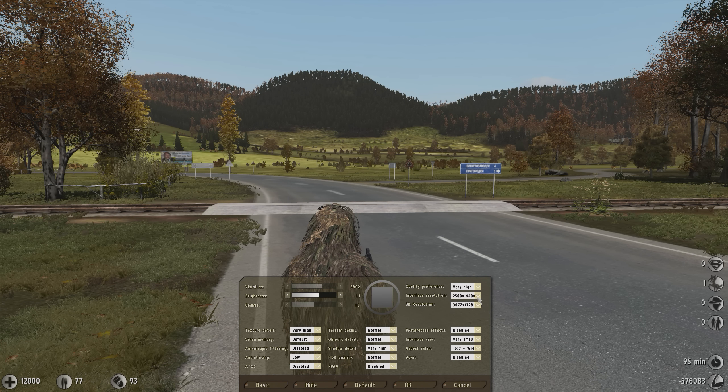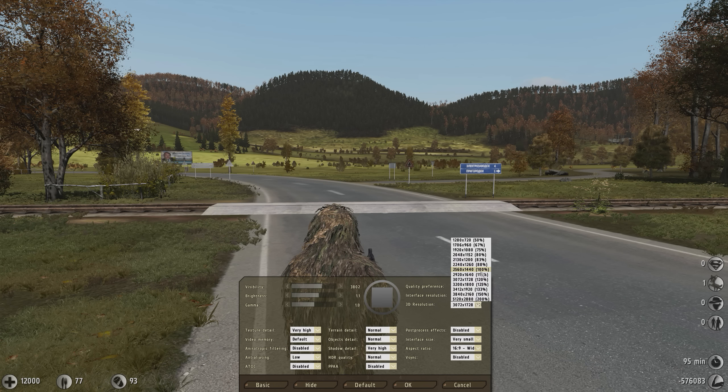I'm playing at 1440p, which is more taxing than 1080p that most of you play at. Interface resolution is your screen resolution pretty much. The big change that I made is 3D resolution. Before I used to tell you to set it to 100% always, but now I'm telling you that you can set it higher than 100% — try setting it to like 120–125%, depending on the next settings.